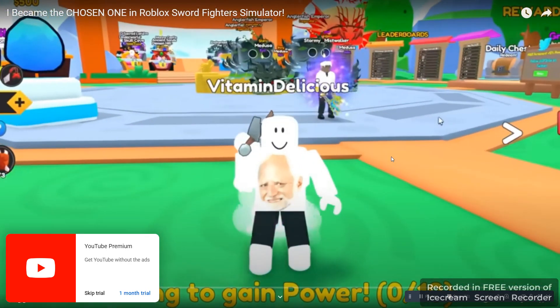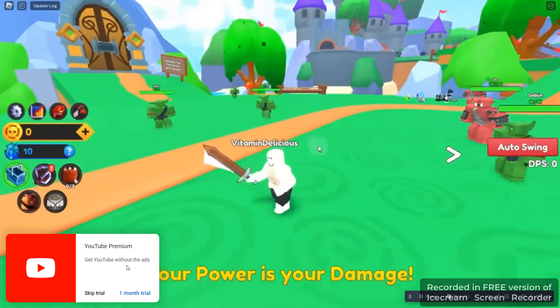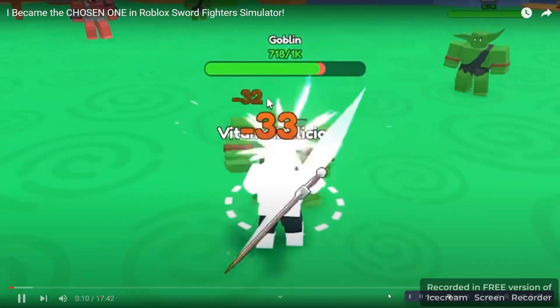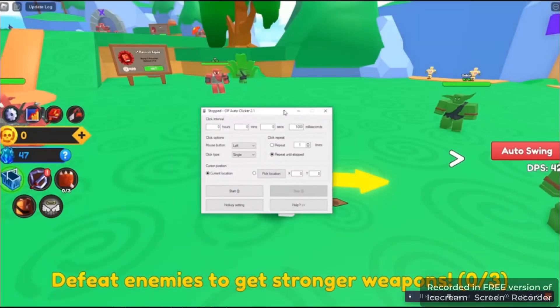Welcome to Sword Fighter Simulator. I swing to get power — my power is my damage. I currently have 15 damage. My power is going up quickly.